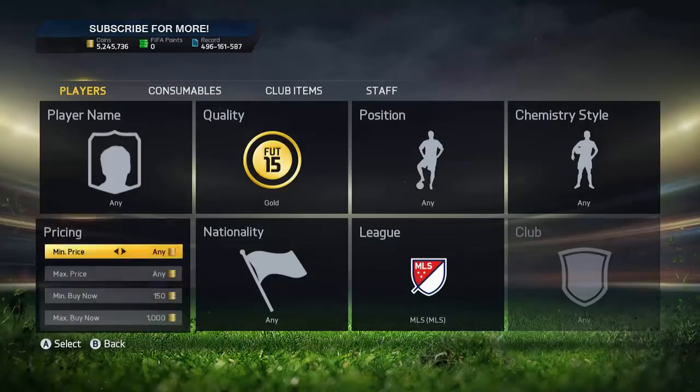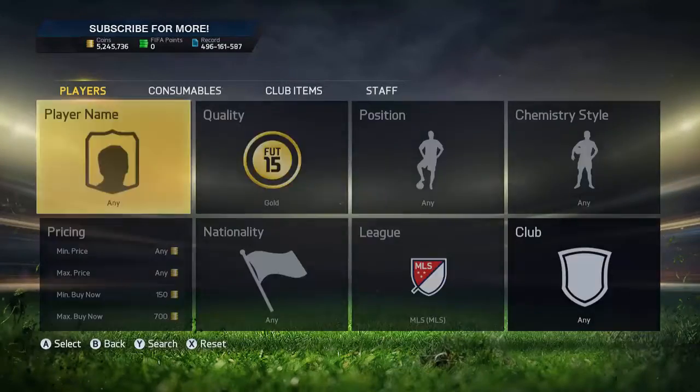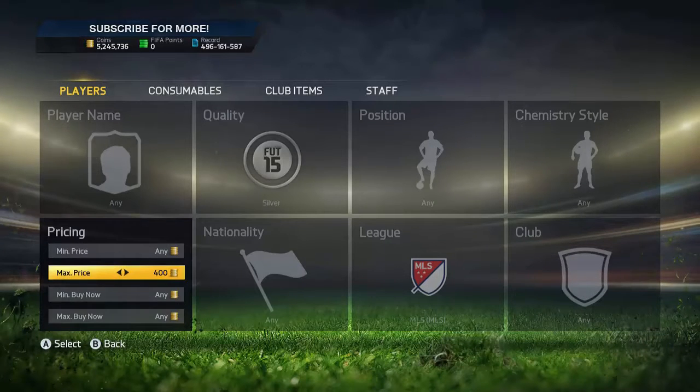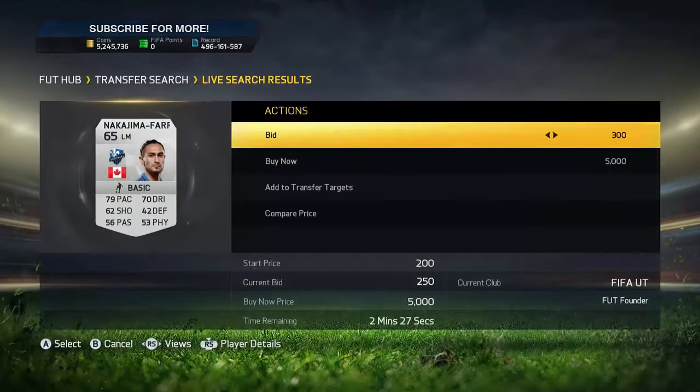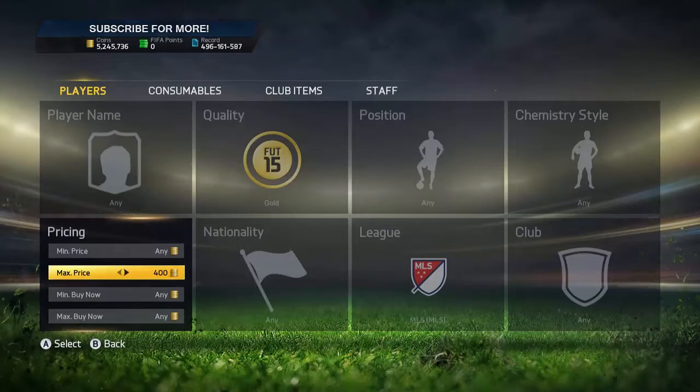You want to snipe them. For example, all the gold cards go for about 800 coins, something like that. One here at 650, average price around 700, and there's one guy you can probably bid on and sell on - he's a striker who normally sells for about 700. So you can get bids on here at 450 with two minutes left. Bid on every single one for 400 or something and sell them on for profit.